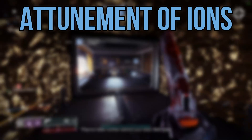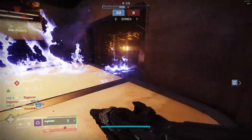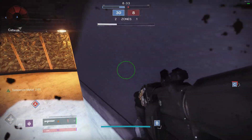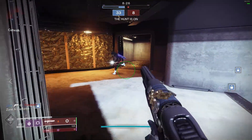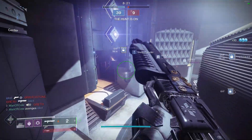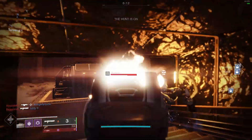Top Tree Stormcaller is Attunement of Ions, which gives us Chain Lightning, Transcendence, Arc Web, and Ionic Blink. This is probably the most commonly used subclass set for most Stormcallers. With Chain Lightning and Arc Web chaining both our melee and grenade hits to nearby enemies whenever we damage someone, this can be very strong in 6v6 modes when you are almost always surrounded by more than one person. Add on top of that Transcendence and Ionic Blink that both improve our super and its duration. I am confidently putting this in the B tier, with the potential to be put in the A tier — I could probably be easily convinced to move it there.